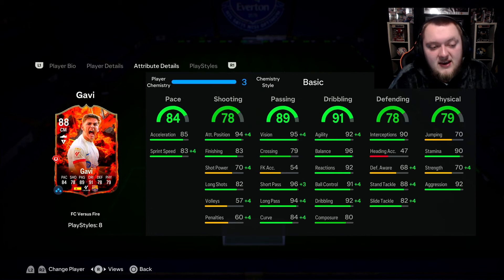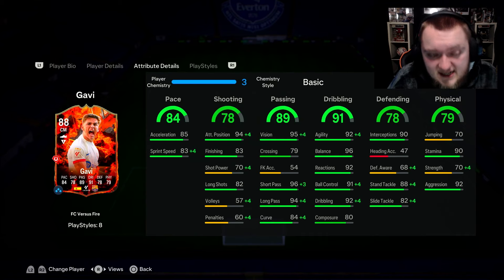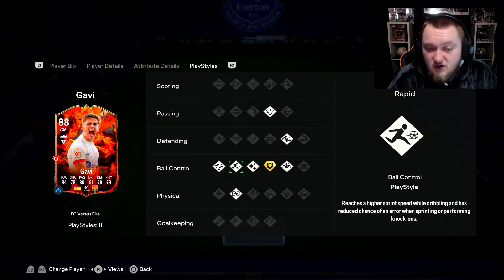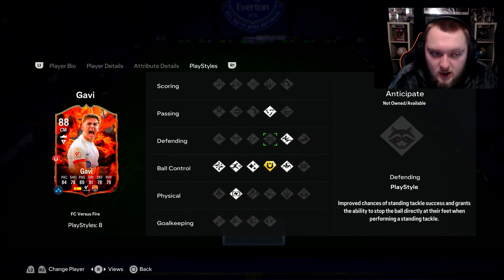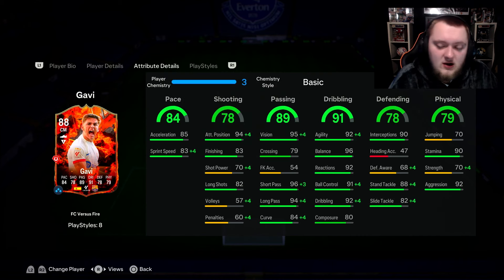First Touch Plus - if you've used a TOTY Zidane 92, you'll know it's overpowered when you know how to utilize it. Gavi is similar to Zidane - the lightweight version. The way you can get the ball under pressure with Gavi, shake out the composure, spin quickly because of his agility and balance, and completely beat the press is actually crazy. Not only that, you can drive into space fast with First Touch Plus and Rapid.